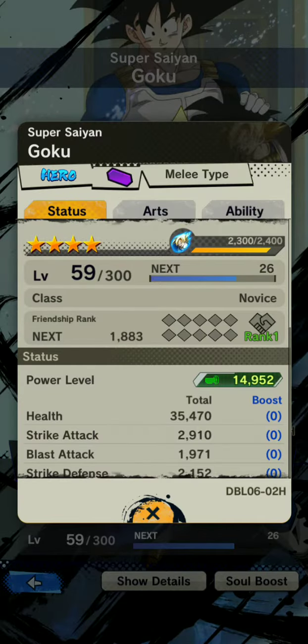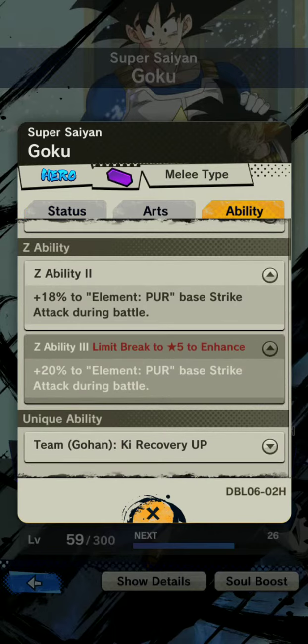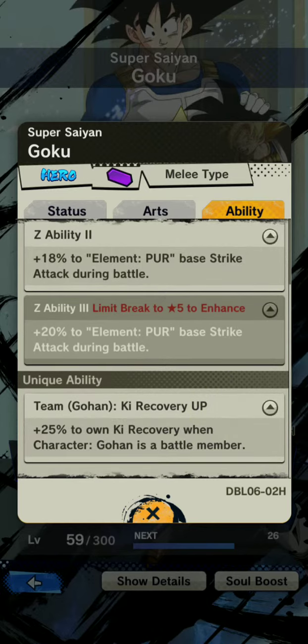I don't have this guy — he's four stars, so he's a relatively new hero unit. At five stars it's 20, and at seven it's going to be 21 as per usual. His unique ability: plus 25 to own ki recovery when Gohan is a battle member. So anytime you have any Gohan in the game — doesn't matter if it's young, teen, adolescent, or adult — that may happen in the future.